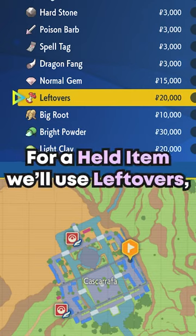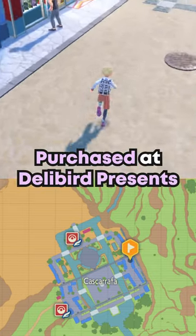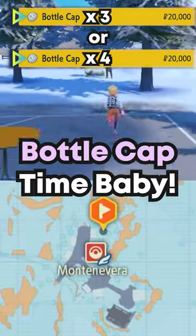Finish leveling up to 100. For a held item, we'll use Leftovers — purchase at Delibird Presents in Cascarrafa. Bottle Cap time!